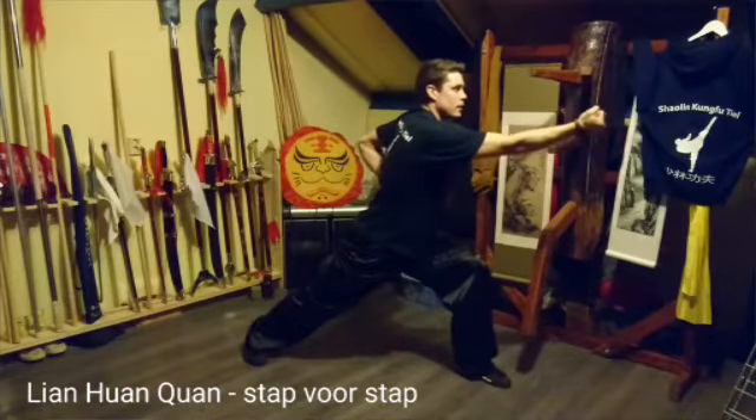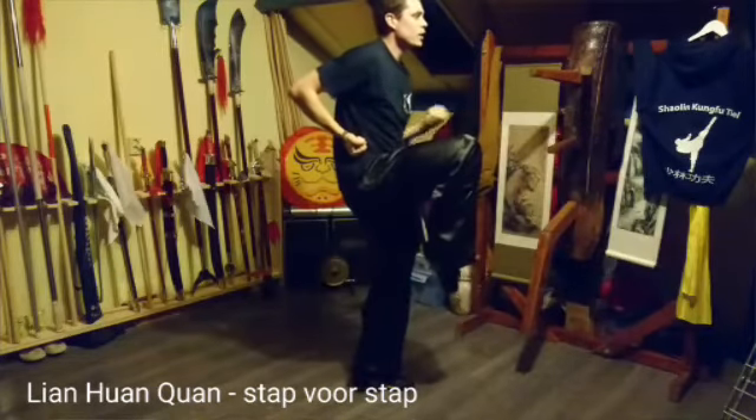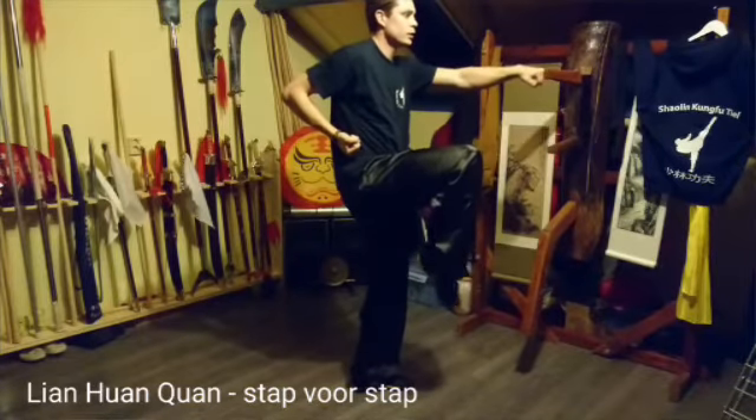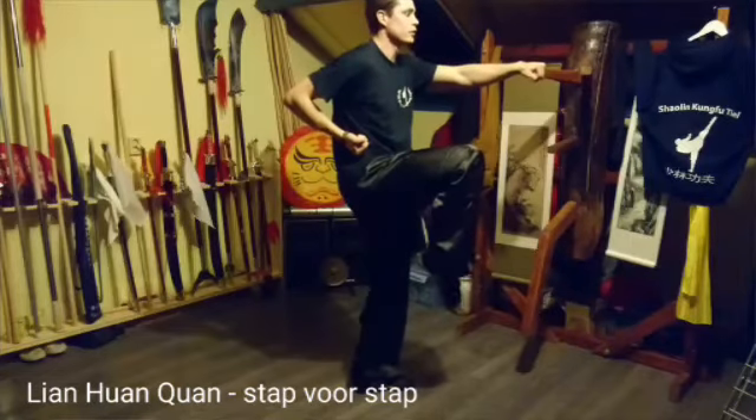Tegenstander pakken. Meenemen. Trap. En een stoot. Blijf staan. Zoek je balans. Zak lichtelijk door je standbeen zodat je je balans kan vinden.